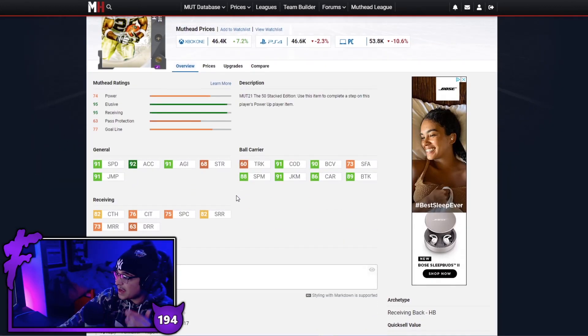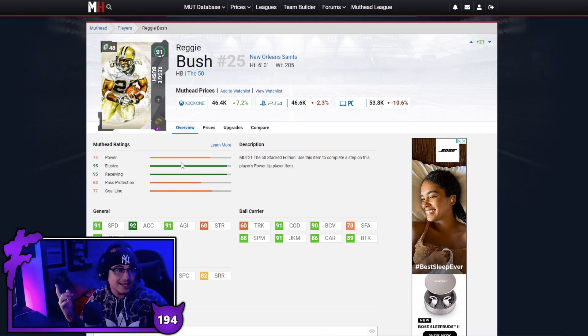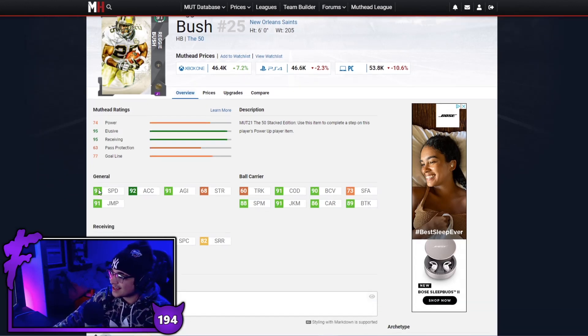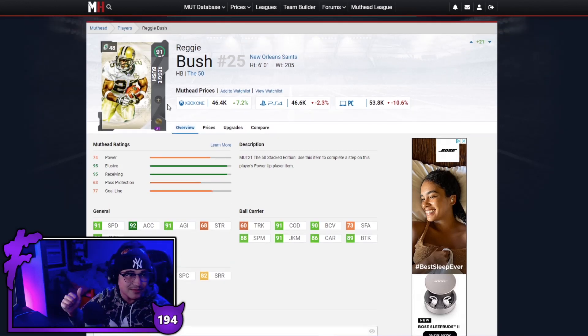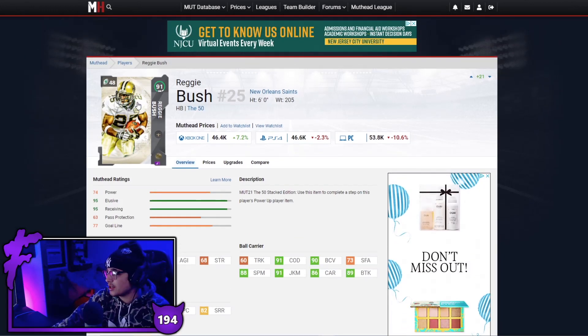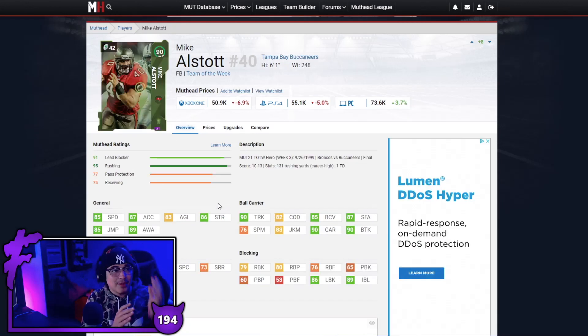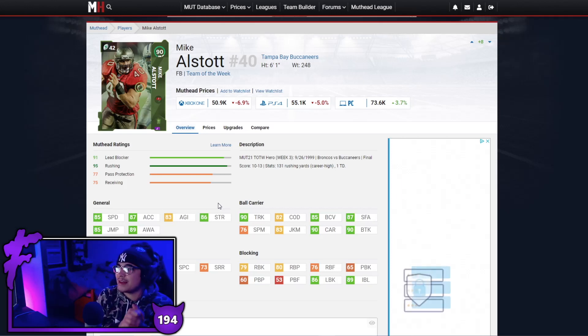Next card up is Reggie Bush — really really good mainly because of his archetype, which is Receiving Back. He can get Backfield Master for 1 AP. I still really like the Josh Allen or Culpepper and Reggie Bush combo — that 1 AP Backfield Master with Gunslinger is a great use of AP. Reggie Bush yes is a little bit slow, but this card still plays great. He's probably also due for an upgrade — I think he'll probably get a Super Bowl card.